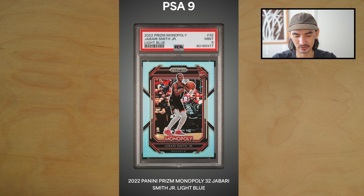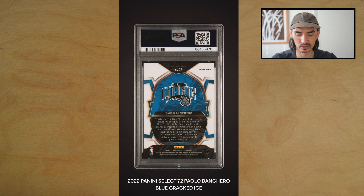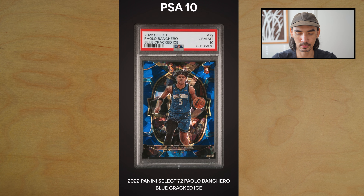I mean, look how centered that card looks. I'll have to wait till I get that one in hand, but that might be a crack-out candidate. Next we have a Paolo Banchero blue cracked ice from Select — boom, got the PSA 10, nice color match.